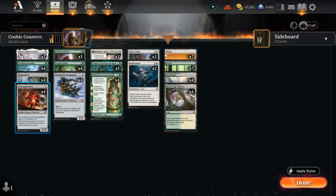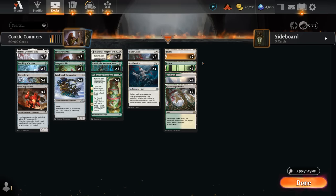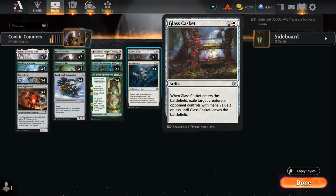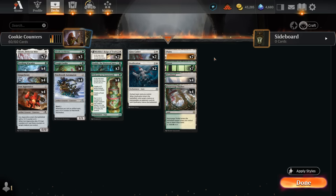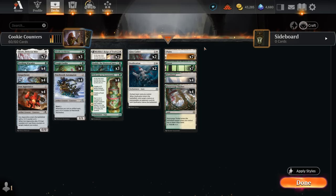Looking through the deck you can see how many plus one counter creatures we have throughout, and it also works quite well with our Sweet Tooth. Our removal consists of two copies of Glass Casket, which is a little more synergistic as it can also trigger cards like Patchwork Automaton — but it is limited to exiling creatures with mana value three or less. Ossification can hit any creature or planeswalker but requires a basic land to enchant, which is why I'm not playing any channel lands to keep the basic land count as high as possible.